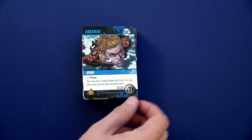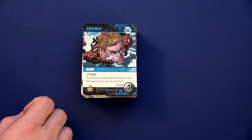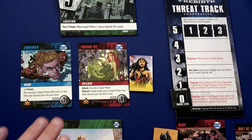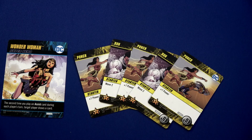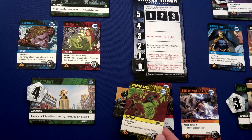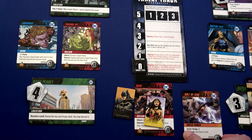This card goes into Wonder Woman's space — we have Aquaman: plus one power, you may put a superpower that costs four or less from your discard pile into your hand. I should note that Poison Ivy should have attacked Wonder Woman first, but she only makes you discard a superpower and Wonder Woman has none, so it's skipped. Poison Ivy won't move and Bane won't move because Batman is still there. Wonder Woman has three power and four movement.